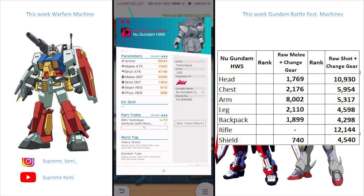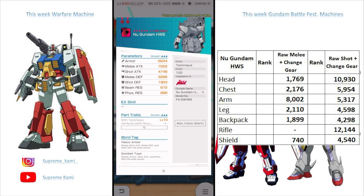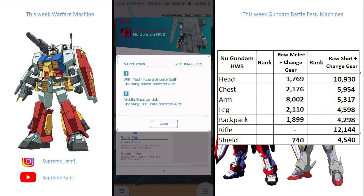Moving on to the arm. Continuing with that high armor trend — over 6k, yeah, that's crazy. In terms of the shot attack, not too shabby to be honest. This one does come in at 5,300, which is around the same caliber as the New Gundam version. We have tons of New Gundam and High New Gundam in this game, so just try not to mix up the actual model case names because they do go by that. This one is just the standard New Gundam HWS version.